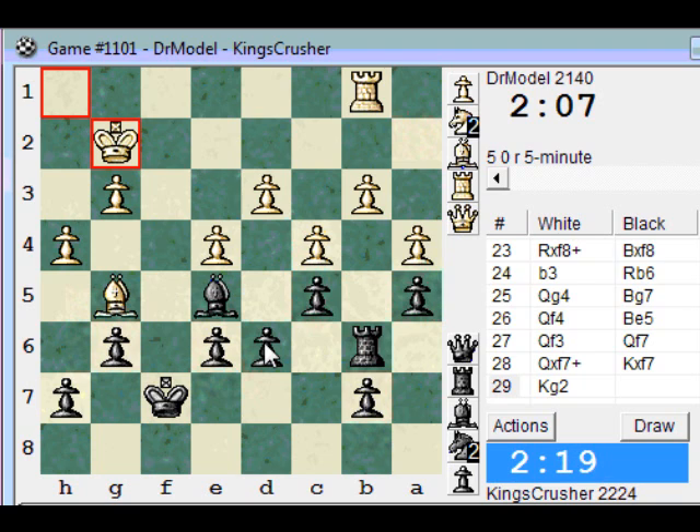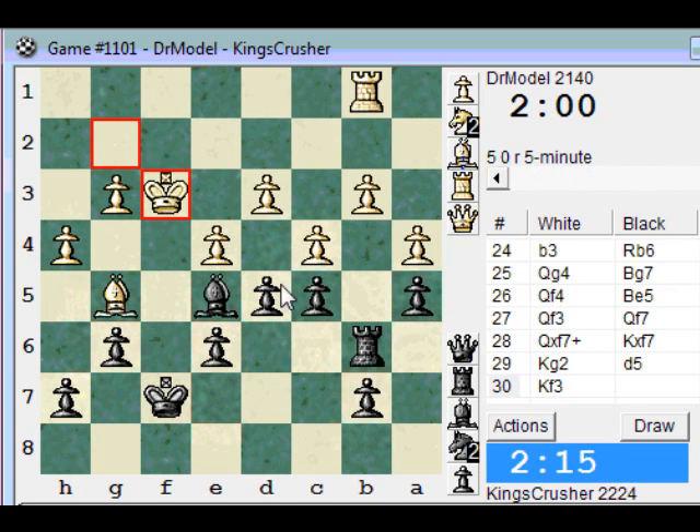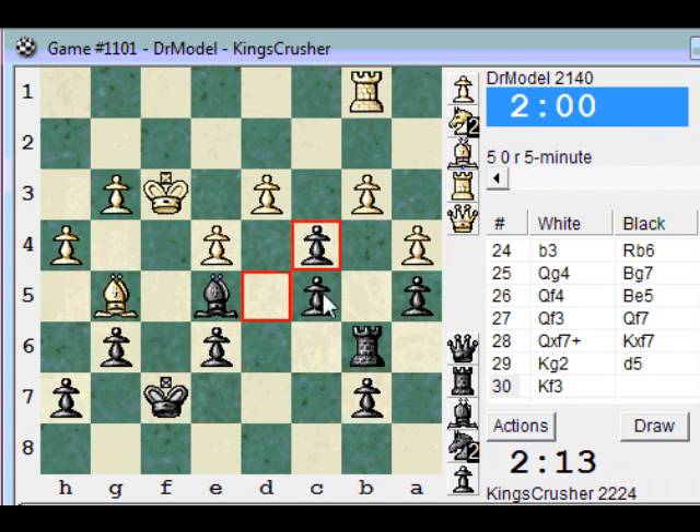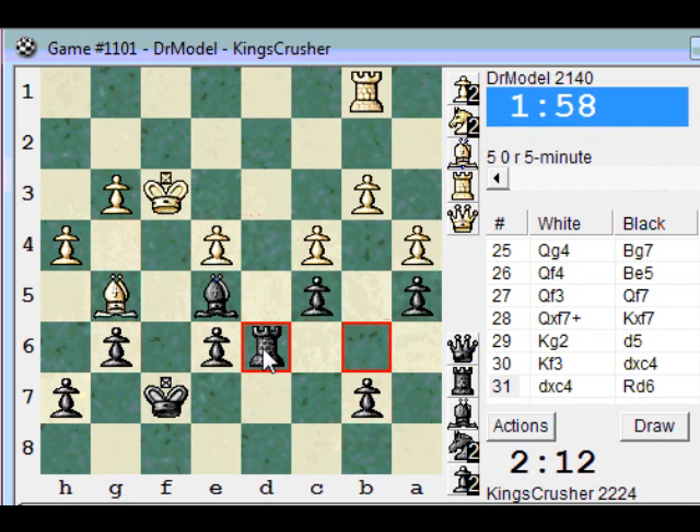He captures rook d6. I can take — rook d6 now. Why is he letting me play that? The rook is all of a sudden quite good now on the d-file. Rook d3.